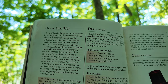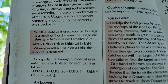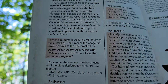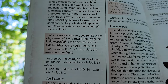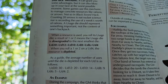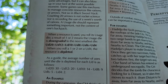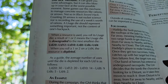In Black Sword Hack, the usage die is used mostly for abstract resources like influence and debts. Some games use this mechanic to manage concrete resources like rations or arrows — not so in Black Sword Hack. Counting 20 arrows is not rocket science, nor is recording the use of a week's worth of rations. A usage die should represent something important, not the content of one's backpack. When a resource is used, you roll its usage die. A result of 1 or 2 means the usage die is downgraded to the next smallest die: D20 to D12, D10 to D8, D6 to D4. When you roll a 1 or 2 on a UD4, the resource is depleted. The average number of uses until a die is depleted for each UD is shown on a scale in the book.